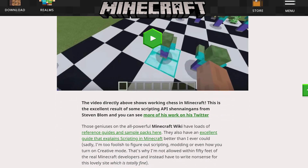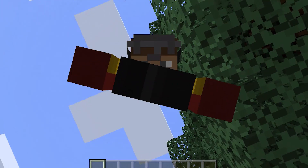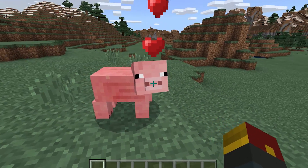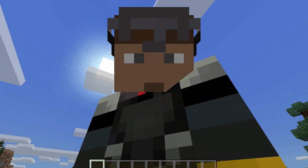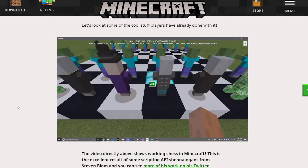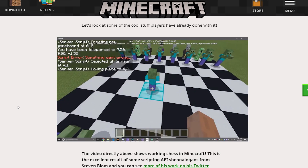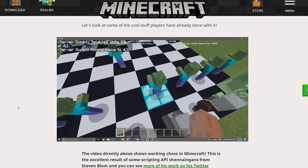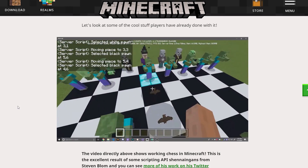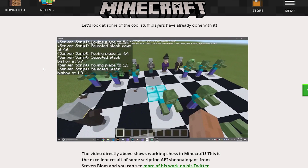Someone made chess in Minecraft — and by someone I mean developer Steven Blum, who we're also talking to right now. What we're watching on screen is Steven Blum running his chess script in Minecraft. You can see the join button and a couple of other errors going on. Notice wherever the crosshair looks, that is where the selection appears, and you've got a whole series of mobs, scripts, and commands running that allow you to play chess in Minecraft.